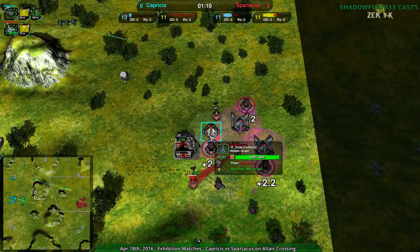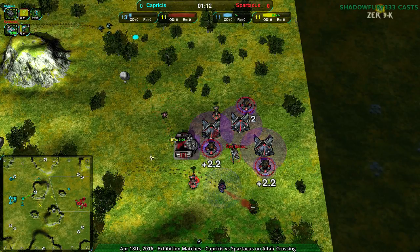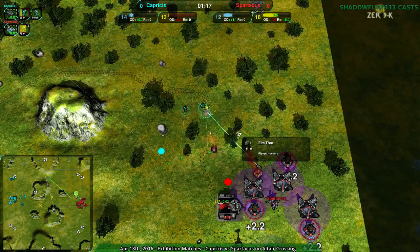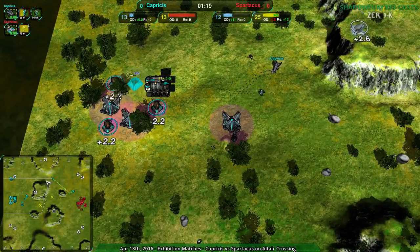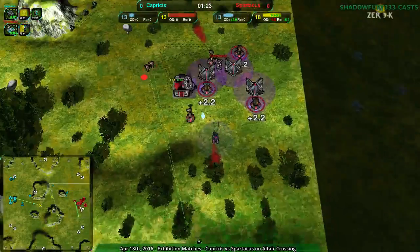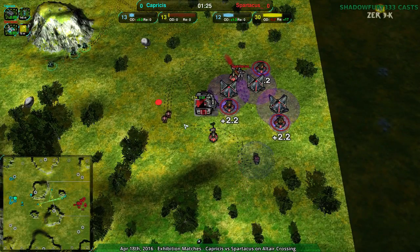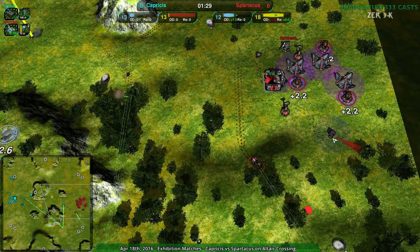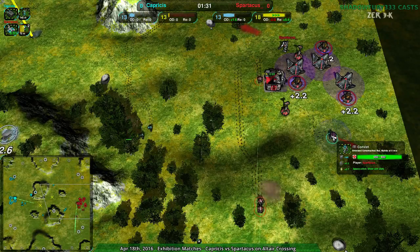Just for not having to build as much energy and being able to push more reclaim more easily, they're going to have a much easier time. I just don't know why Capricious is not reclaiming. But at any rate, Spartacus is not reclaiming a whole lot either, so at this point, if Capricious can actually stop that convict, that'll be a bit of a blow.